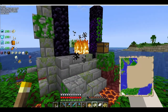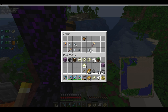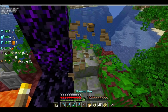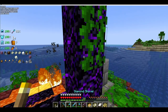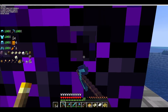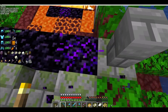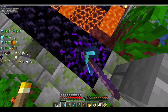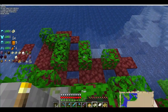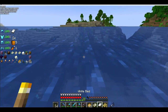Hey guys, look what I found — a ruined portal! Iron nuggets, flint steel, golden hoe, golden shovel, golden axe, and fire charge. And let's not forget the crying obsidian and the regular obsidian. And there we go. I heard something. Oh well, I can't go over to your oven.